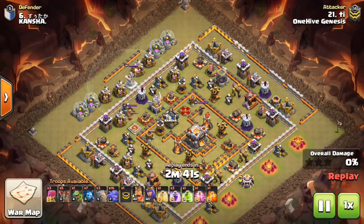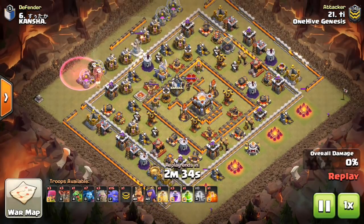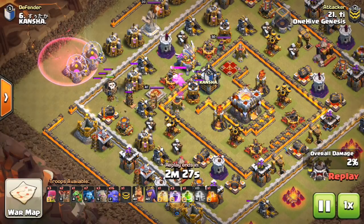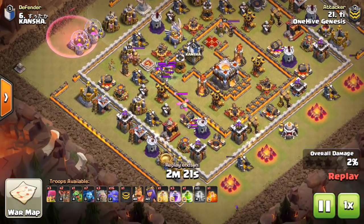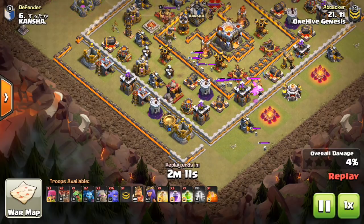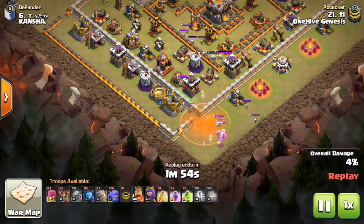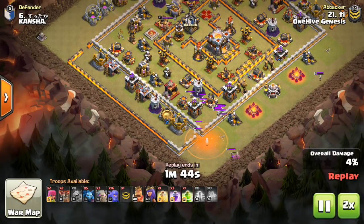That's the picture at Town Hall 11 — those are the main things that are working. Moving into 10v11 attacks, it's not so much about specific army compositions. It's more about the idea behind the attack — the meta. You want to create a funnel on two sides of the base and then have some main force push towards the Town Hall to get it taken out.